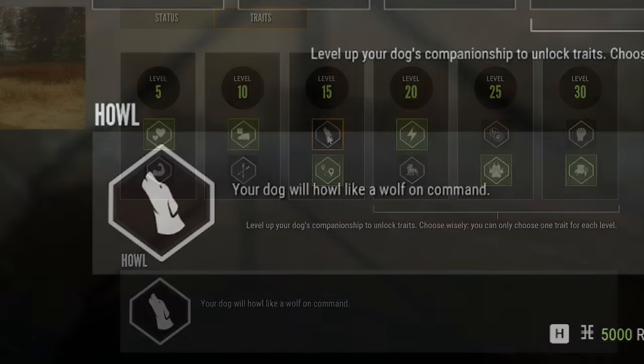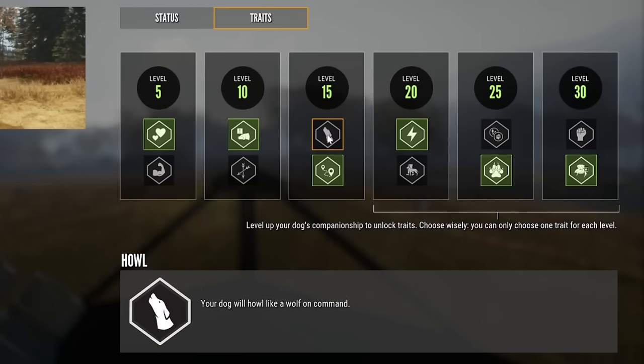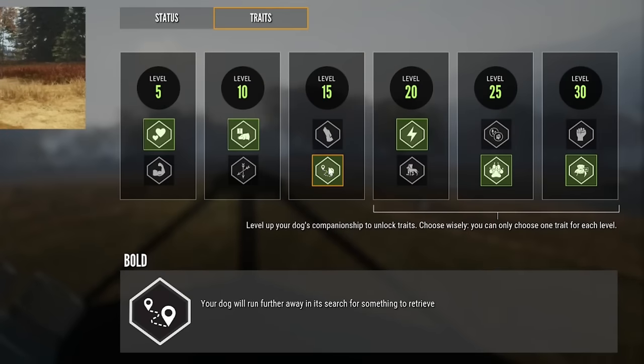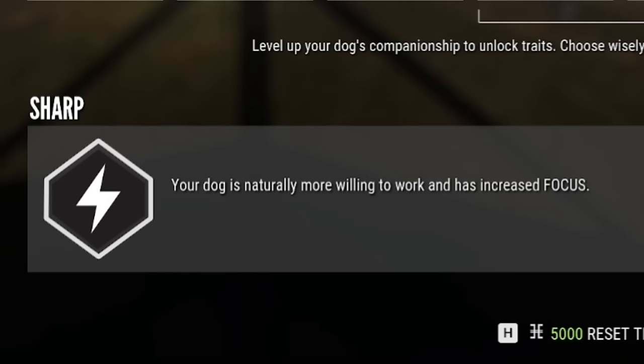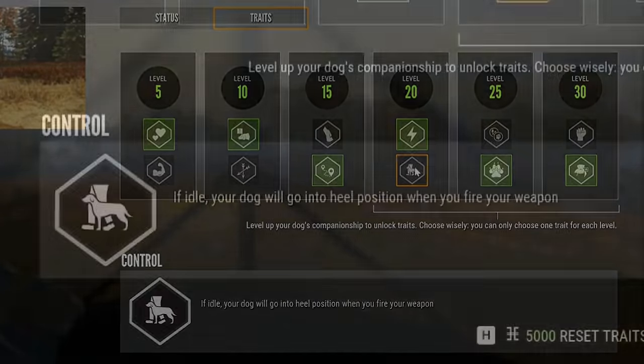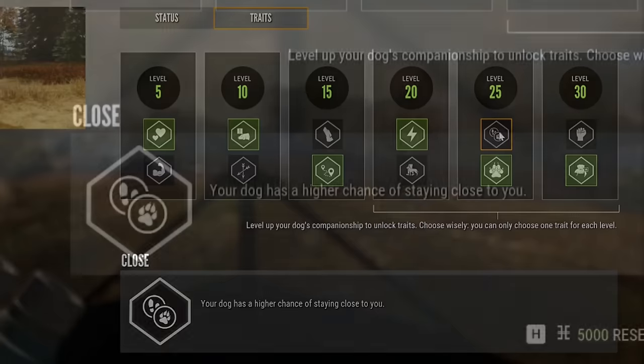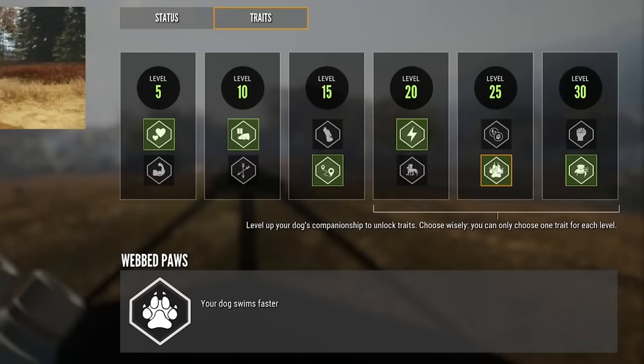At level 15: howl — your dog will howl like a wolf on command (not sure what purpose that serves) — or bold — your dog will run further away in its search for something to retrieve. Definitely want bold. At level 20: sharp — your dog is more willing to work and has increased focus — or control — your dog goes into heel position when you fire your weapon. At level 25: close — your dog has a higher chance of staying close to you — or webbed paws — your dog swims faster. That's a definite benefit, so I went with webbed paws.